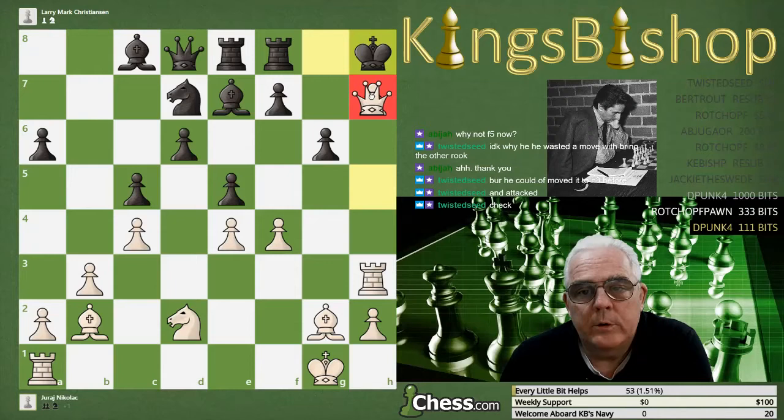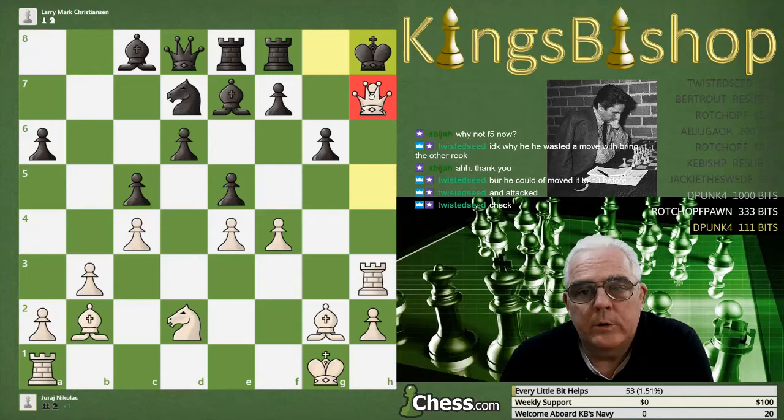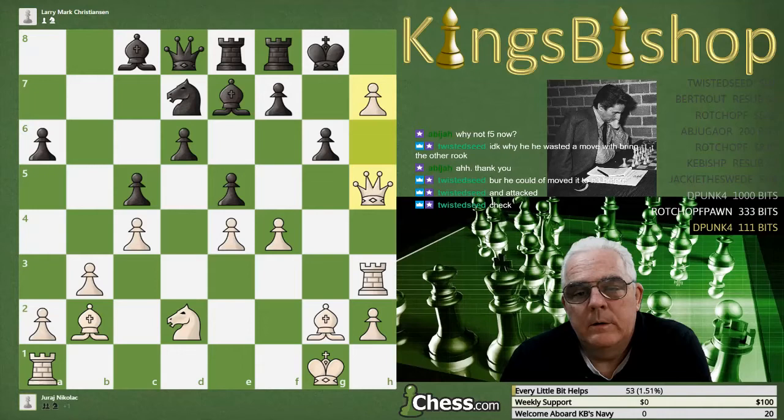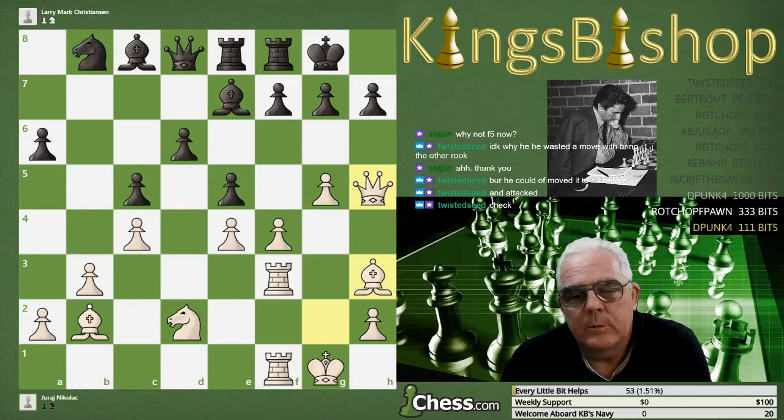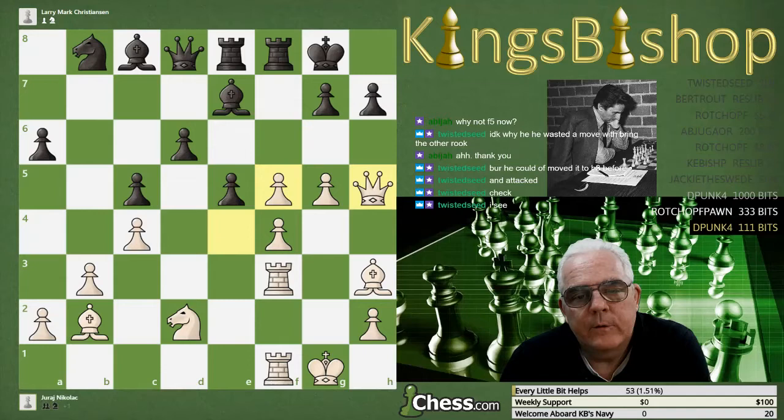One of the rules of chess: you can't capture your own piece. You'd love to be able to capture your own pawn here because this would be checkmate. So it's important not to launch your attacks prematurely — get as many pieces over there as you can. This is a good move, bishop h3. Pawn to f5, e takes f5, rook takes f5.